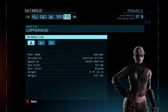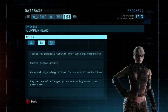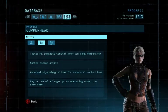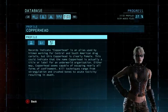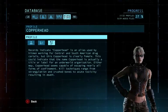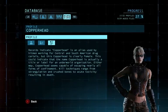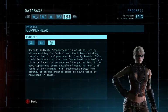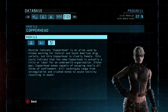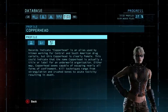Copperhead. Tattooing suggests Central American gang membership. Master escape artist. Abnormal physiology allows for unnatural contortions. Maybe one of a larger group operating under the same name. Records indicate Copperhead as an alias used by a hitman working for Central and South American drug cartels. But this Copperhead is clearly female — this could indicate that the name Copperhead is actually a title or label for an underworld organization. Either way, Copperhead seems capable of escaping nearly all forms of confinement. Kill techniques range from strangulation and crushed bones to acute toxicity resulting in death.